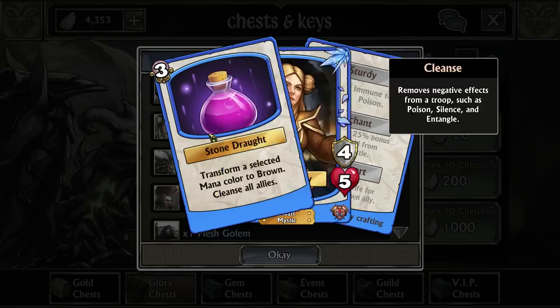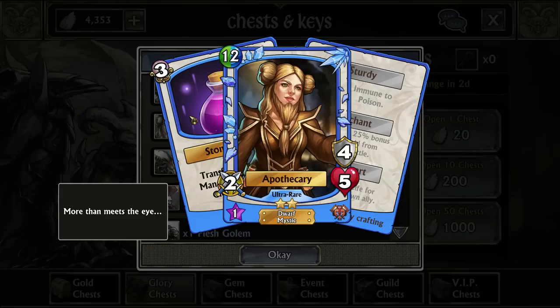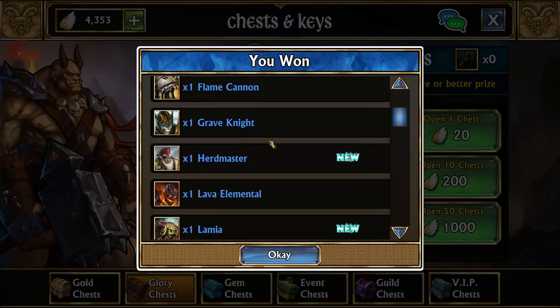Mercy gets Empowered, which allows it to cast on the very first turn, but it takes a lot of trait stones to actually get that on her. So Apothecary is normally a better early game alternative. It's nice that we got her instead of a Mercy.